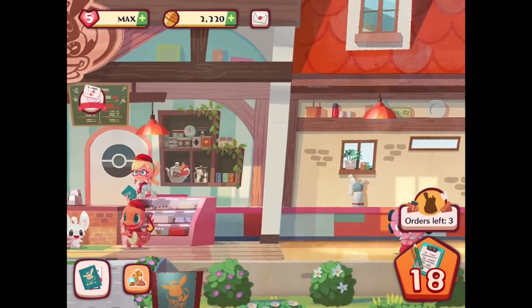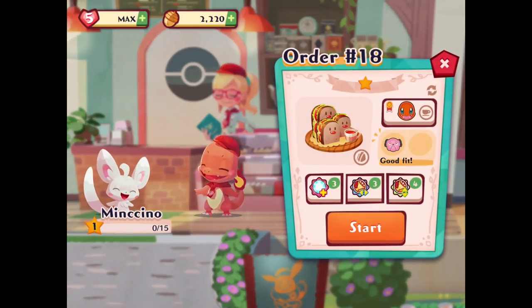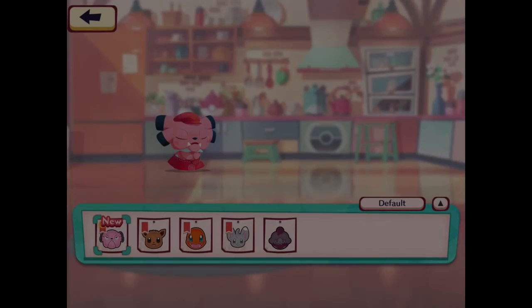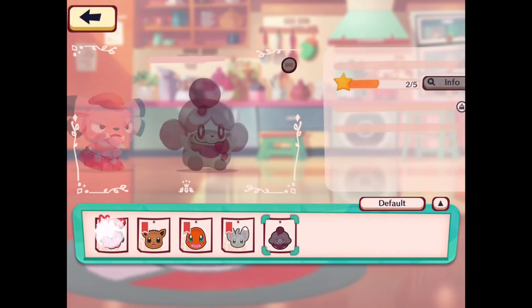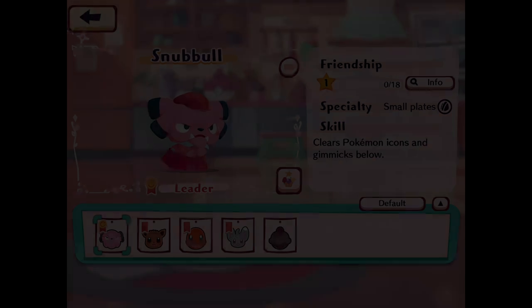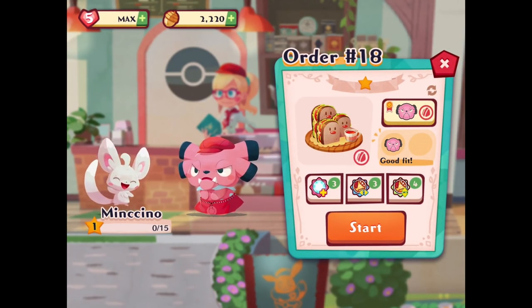We have so many people it's hard to keep up with them all. Let's go to order 18. This one is Mincino again, but now we have Snubbull who's a good fit for sandwiches. Let's check out the Pokemon list and see Snubbull — we almost have all the ones listed here, which is interesting. Only Slurpuff is left. Snubbull: friendship 0 out of 18, specialty is small plates, skill clears Pokemon icons and gimmicks below.